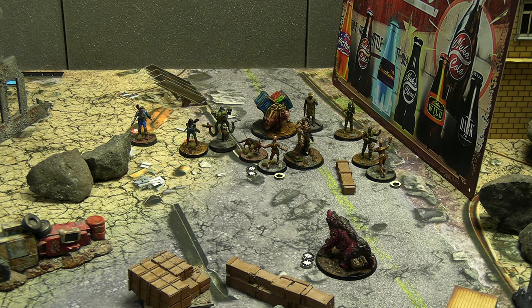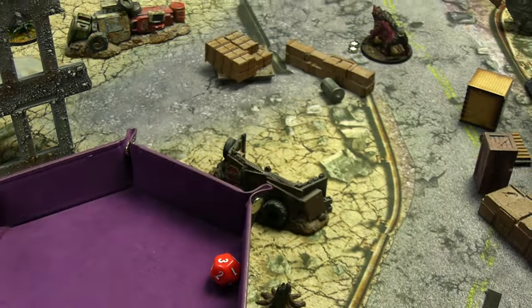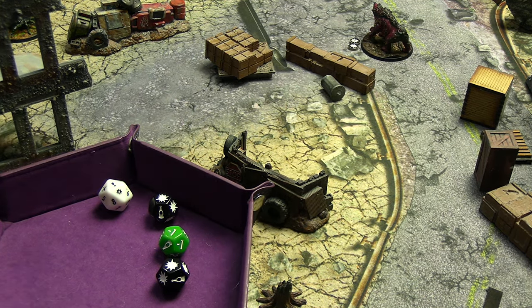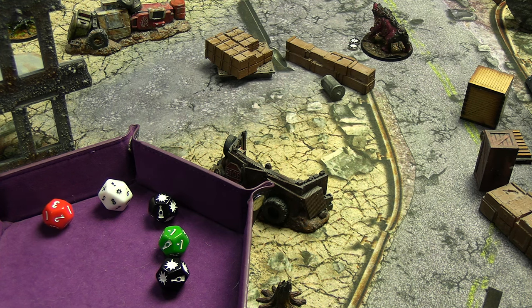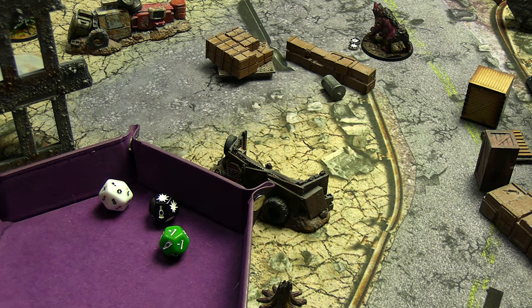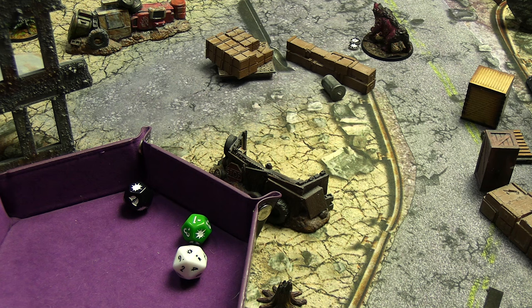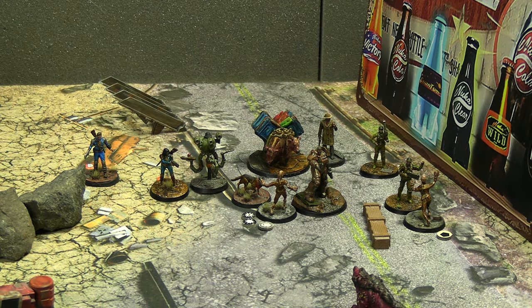Round 2 starts with the wounded Feral Ghoul activating first — of course I won't get a chance to kill it before it does anything. It's going to strike into its original target, the Gunner Commander, who we're counting as wearing T-51 power armor (forgot to mention that during setup). Extra black die on his first strike, hitting on sevens — that's a crit for four damage against the Commander's 3+1 armor. He actually blocked four — did nothing to him. Second hit without the charge die bonus is another success for three damage versus 3+1. He blocked it again. Impressive.